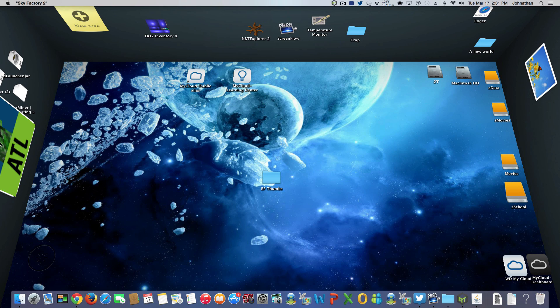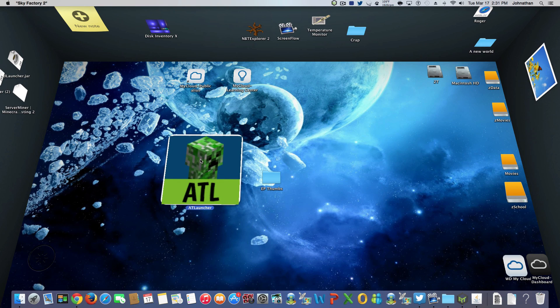Anyways guys, this is Captain Jack Sparrow, and this was how to get Sky Factory 2 - at least on a Mac. It's pretty close to the same on a PC. If you like my videos and want to see more, smack that like button and hit subscribe if you're new to my channel. And please, don't just do it for me - do it for fellow YouTubers. We can all use your support. It helps the end goal, which is to have a large community of content. I'll see you in the next episode. Have a good day.